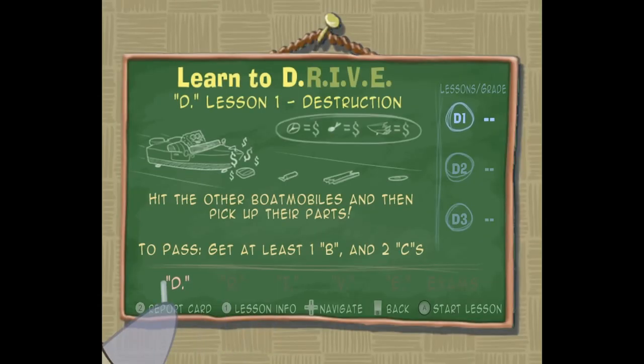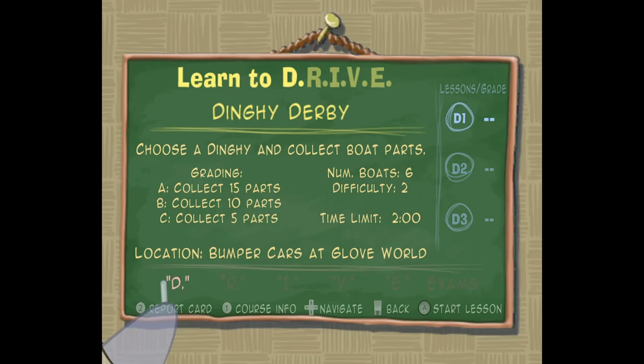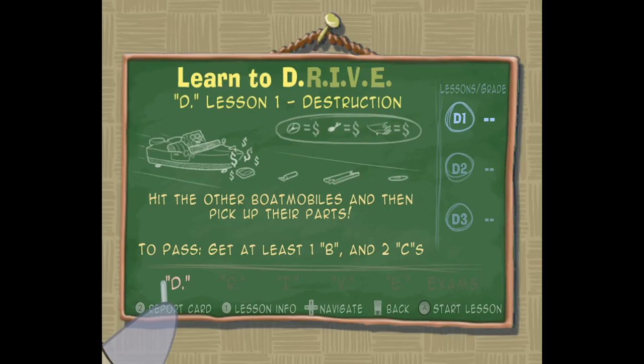If we press 1, we get to see more information about each of the lessons. Like for example, this first one, where we grab a dinghy and collect 15 boat parts. I'll get into how the Destruction mode works. In the last video during the cutscene, Seymour kind of explained it, but I'll explain it in more detail. And with that, there's not much else to see, so we'll get into lesson one.